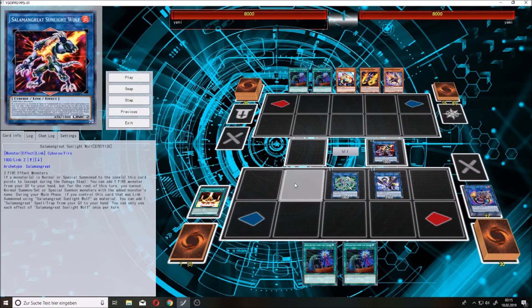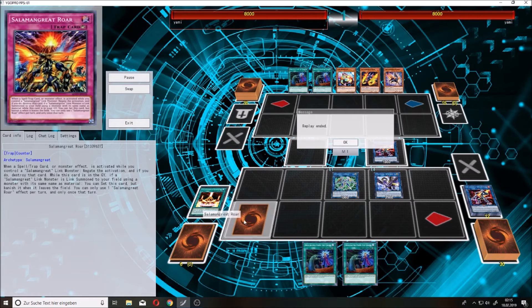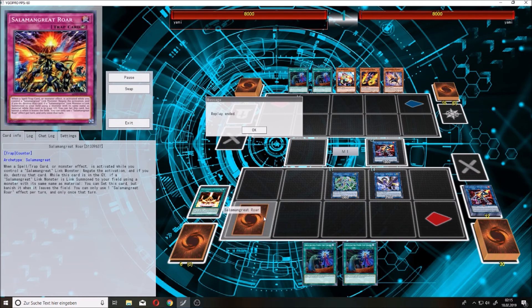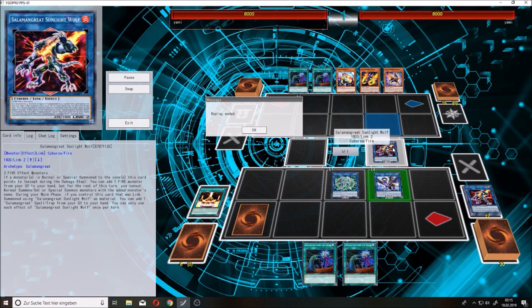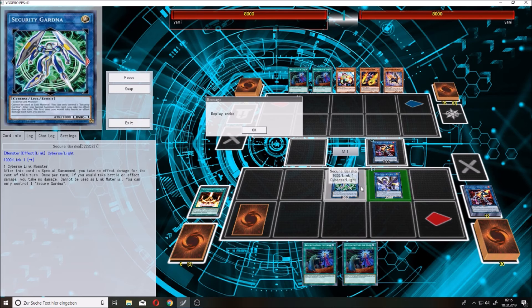Now you make out of Jack Jaguar and the Wheelings another Wheel, Reconade link it, and use Wolf's effect to get Roar in your hand. Now you have Solomon Great Roar set and also Gryphon as a negate. You can still protect your Wolf with the Wheelings you have in the graveyard, and you will still have follow-up plays for the next turn. Keep in mind you can't link away the Security Gartner.